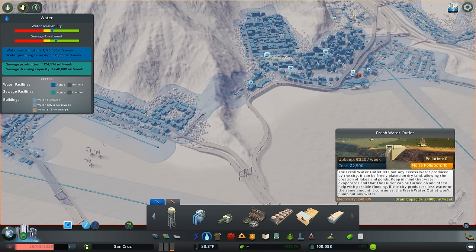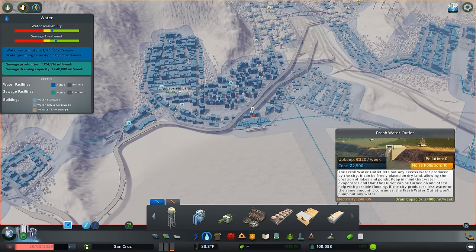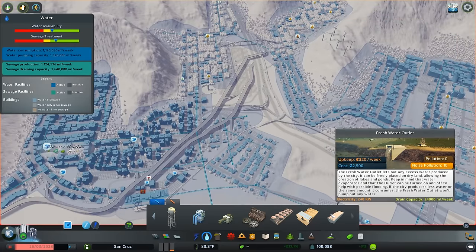Finally we've got a freshwater outlet. This is also new — it lets out any excess water produced by the city. It can be freely placed on dry land, allowing the creation of lakes and ponds. I know a lot of people are going to really enjoy that because it gives you more creativity and control even if you're not really into the whole disaster thing.